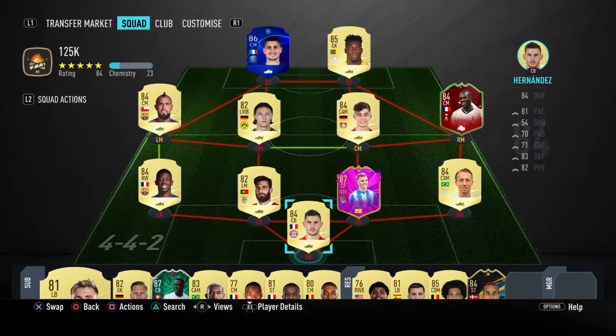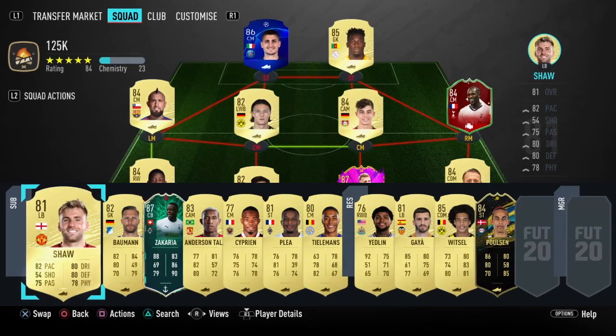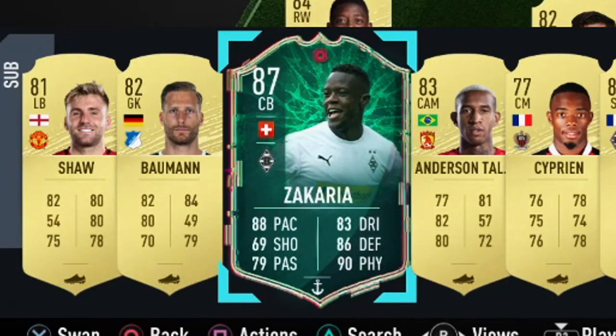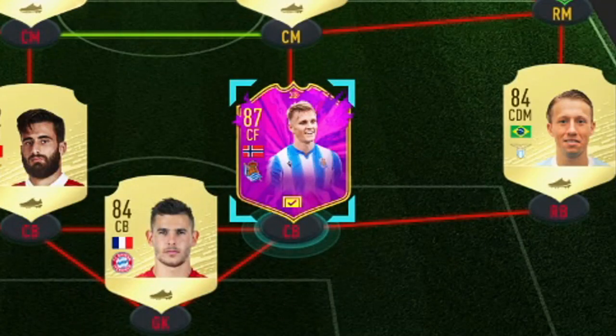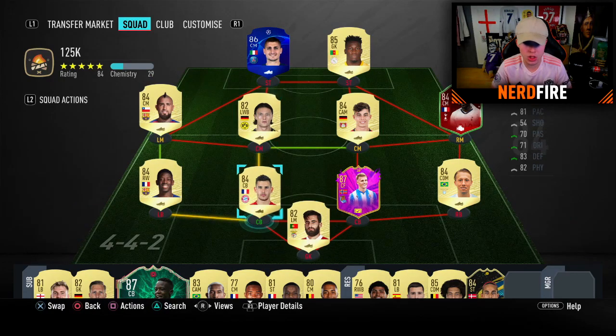Here are the players from the packs: Sissoko, Odegaard, Havertz, Schürrle, Lucas Hernandez, Zakaria, Talisca, Witzel, and Paulsen. I've upgraded three players — the rule for these challenges is we can only upgrade three from the packs. I upgraded Zakaria to his Shapeshifter, Odegaard to his Future Stars, and Sissoko to his FUT Mas version.